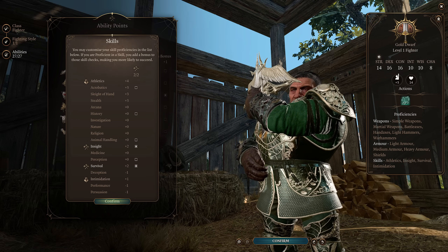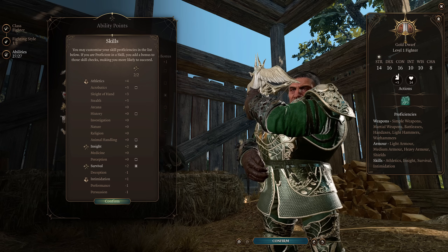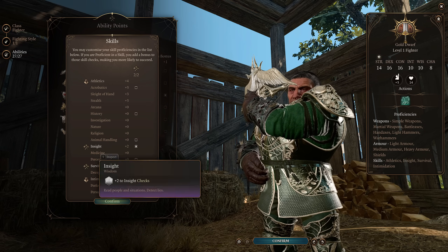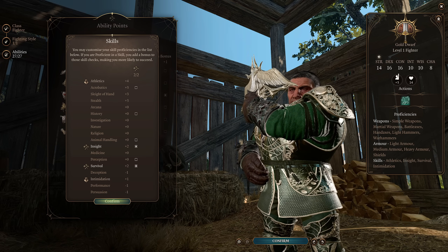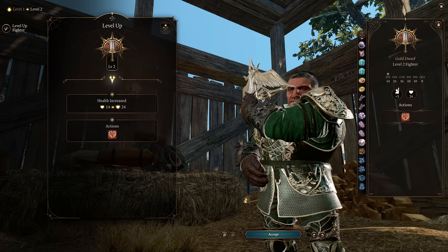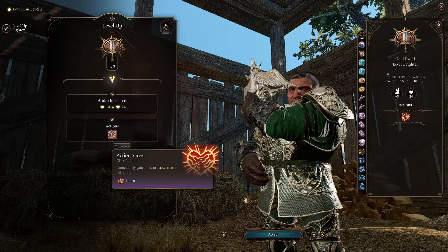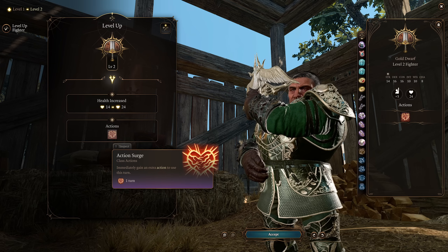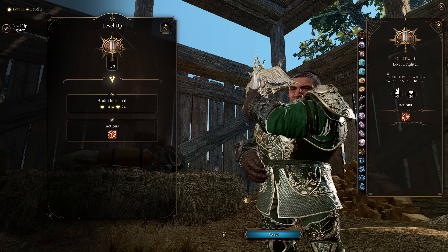For our proficiencies, I've gone with the Soldier background because that just made sense, giving us Athletics and Intimidation. Fighter gives us Insight and Survival as decent starting proficiencies, but you could also go Perception if you like. At Fighter level two, we're going to get Action Surge, allowing us to take an extra action once per short rest — meaning we can fire more shots or throw more grenades in a single round.